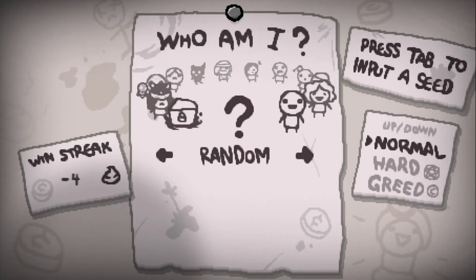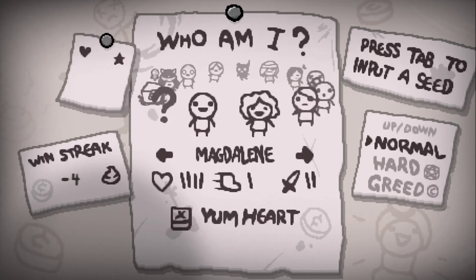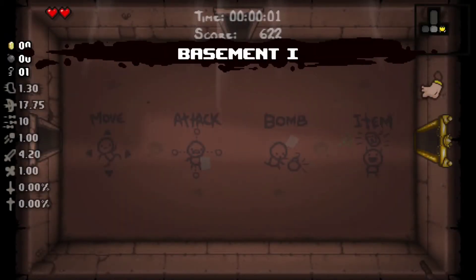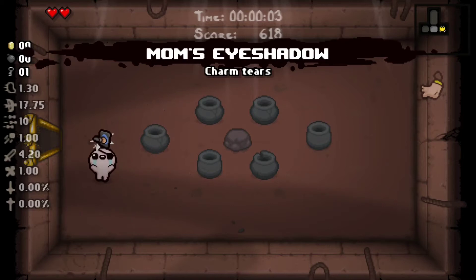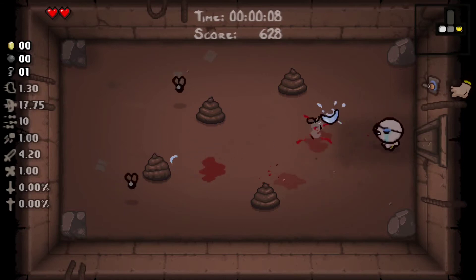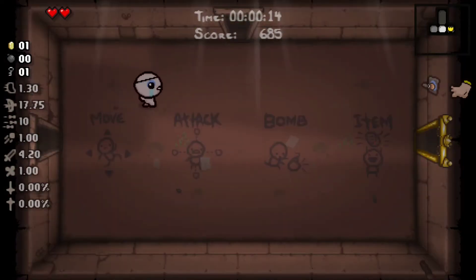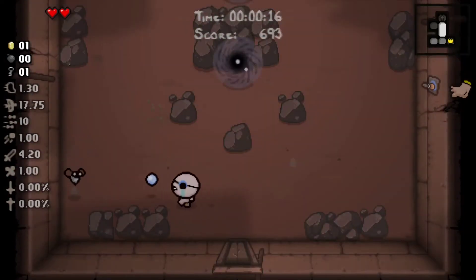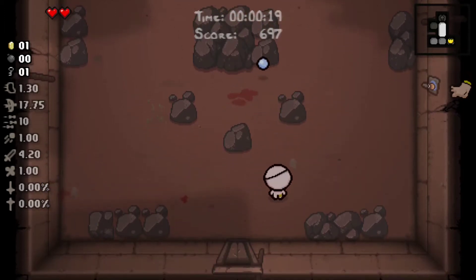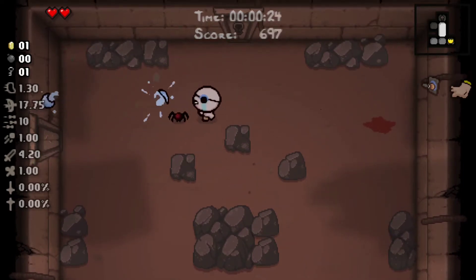Hello everybody, this is your boy Majora's Minion playing some more Binding of Isaac. Today we're doing another random character run because these are pretty fun, and we are getting Kane again. We are starting off with Mom's Eyeshadow, which is actually not a good item. I really wish we could have started off with something else because charm tears are not really helpful — in fact, sometimes they can be the opposite of helpful.